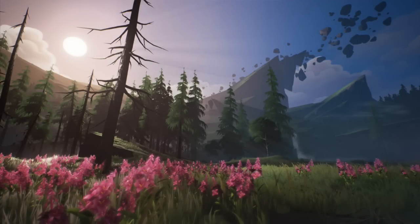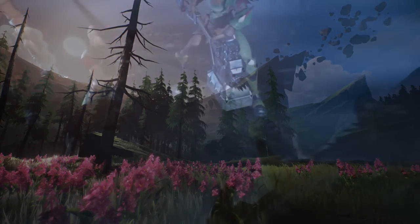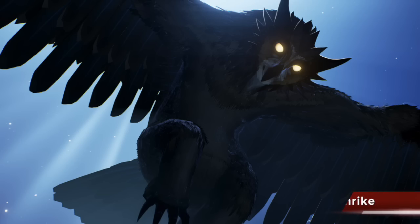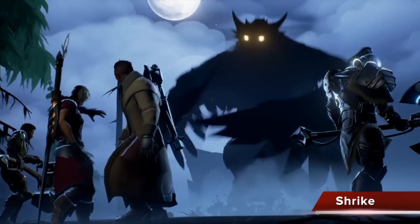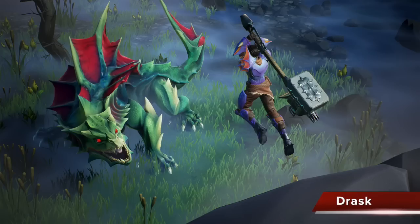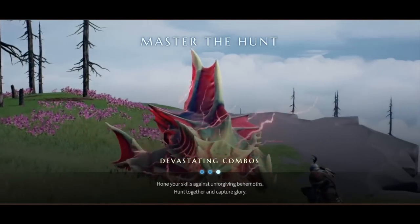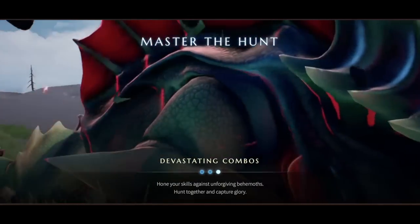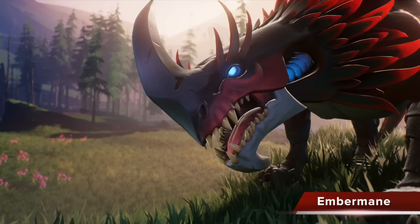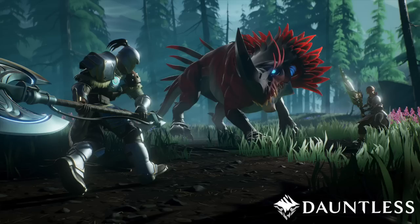While information is still limited, we have confirmation that there's also going to be gathering in the form of minerals, critter bits, and flora. So far they've unveiled three monsters: Shrike, the bird-like monster we saw in the trailer — we've also seen the design for its hammer, sword, and armor from their website. Drask is a lightning-type monster that is slower but more powerful, and is the monster we see getting its face smashed in and tail cut off in the preview. Embermane is a blaze-type monster that is apparently fast and savage — we haven't seen any gameplay from it yet, but it looks like it's going to be an agile one.